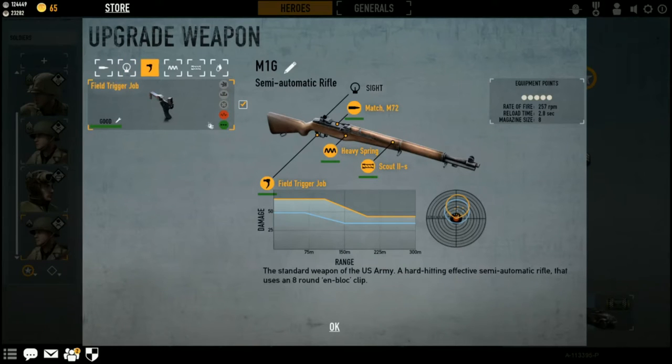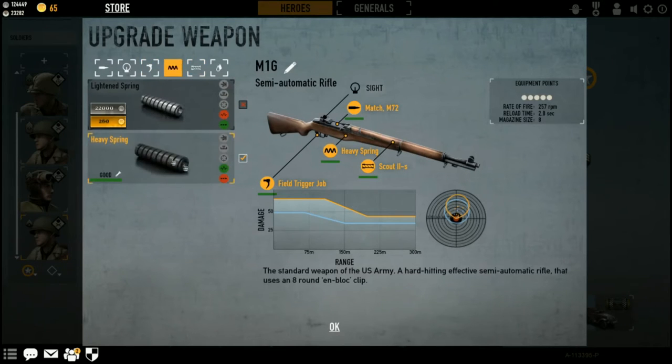For the field trigger, I've decided to go with the field trigger job, as you can see here. It does increase the rate of fire but doesn't necessarily increase the bloom effect. And of course, I've gone with the heavy spring to bring the bloom down. The heavy spring does somewhat negate the field trigger job, but it does bring your groupings much tighter together. Since the recent update, I have decided to add the Scout 2S barrel for that big damage increase.